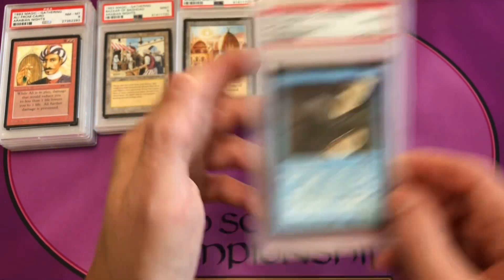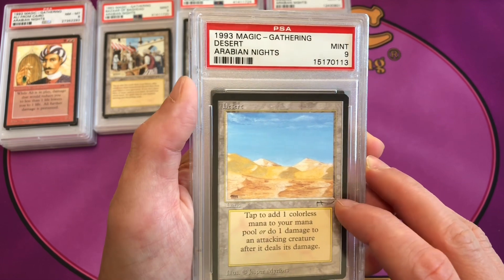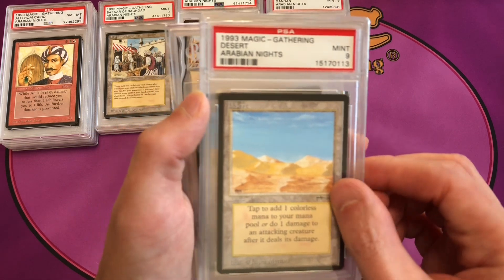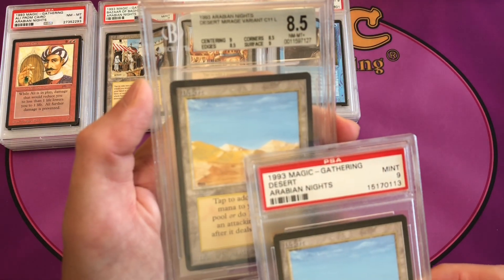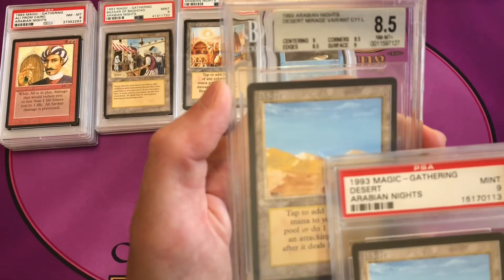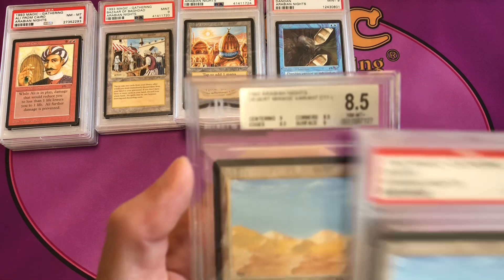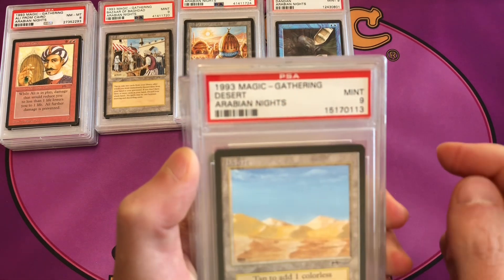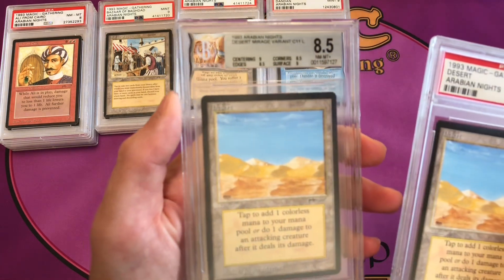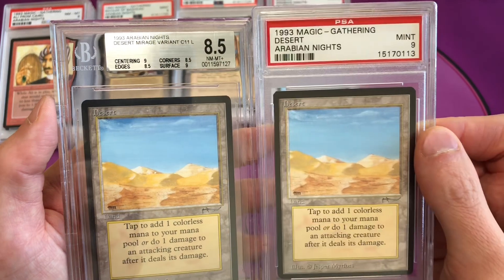Dandan is common 4. This card typically suffers centering issues but this one's pretty well centered — it got a mint 9 from PSA. Desert is a very common land, common 11, printed 11 times on the sheet, also in mint 9. However, there is a Desert variant with a little print dot on the sand mound, known as the mirage or campfire variant. PSA does not recognize this variant, but Beckett does.